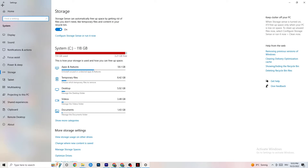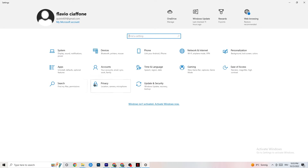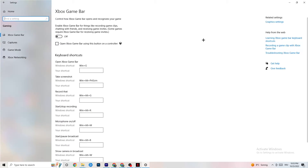Go back to the main Settings page and click on Gaming, then navigate to Xbox Game Bar. Turn this off, because the Xbox Game Bar consumes a lot of performance. On a low-end PC especially, it can cause your game to not launch or crash on startup.